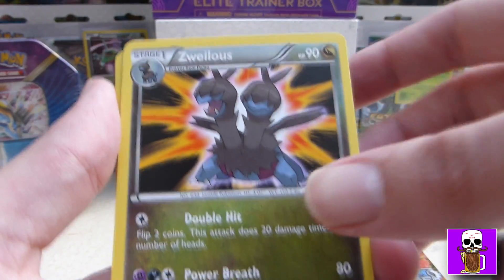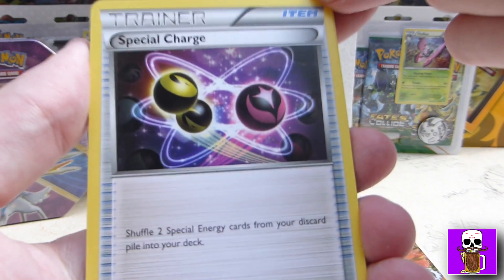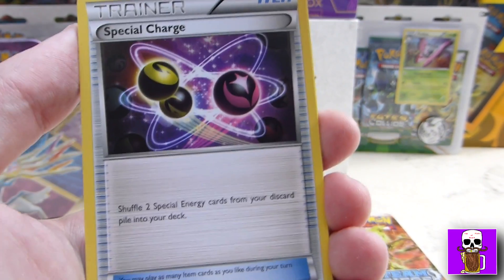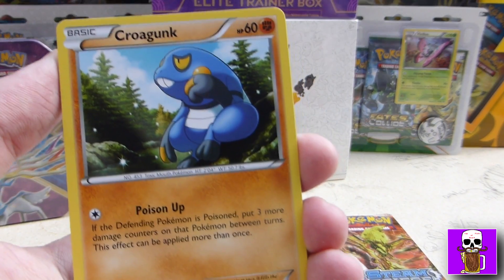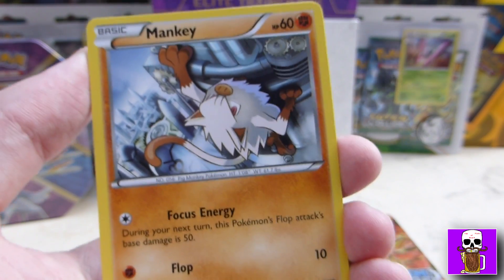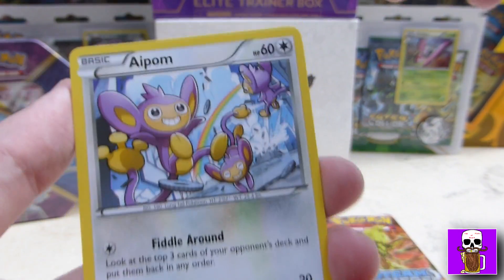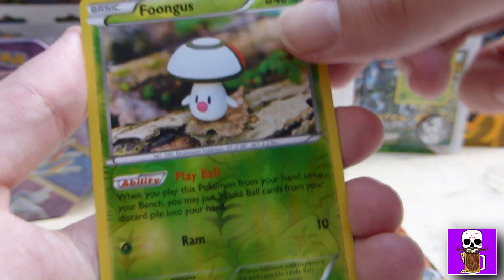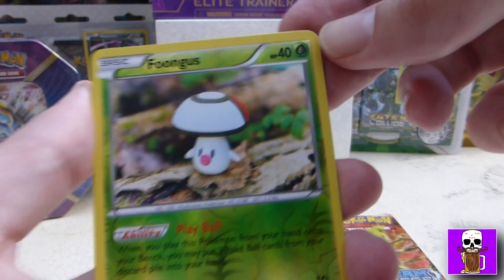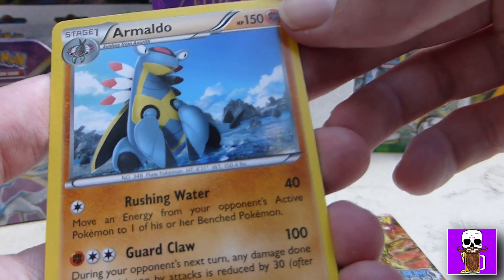We have a Zweilous — a Generation 5 Pokémon, I believe. And Nidorino. Special Charge, it's an item card that allows you to get some special energy cards back into your hand. We've got a Tangela. Croagunk. Shellder — we've had quite a few of them, about six or seven. We've got a Mankey — good old Mankey. Aipom. You noticed how some of the artwork looks really steampunky? Especially the Aipom and the Mankey ones. My reverse holo is Foongus — one of my least favourite Pokémon. And for my rare, a Non-Holo Aromatisse, which is a Fairy Pokémon from Generation 6, I believe.